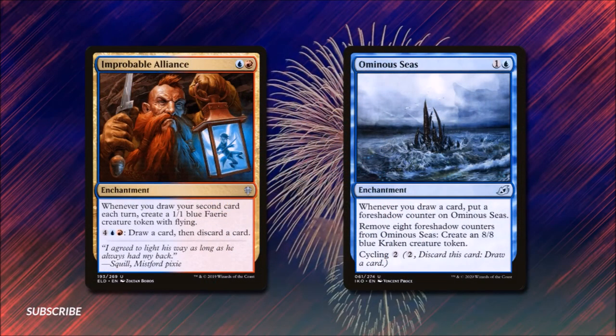Next up we have Improbable Alliance — much like when the burgeoning United States made an alliance with France against the English. For a blue and a red we get an enchantment: whenever we draw our second card each turn we create a 1/1 blue faerie creature token with flying. It also has a draw-and-discard mechanic we're probably never going to use. Ominous Seas costs one and a blue — it's an enchantment: whenever we draw a card we put a foreshadow counter on it, and we can remove eight counters from it to create an 8/8 blue kraken creature token.